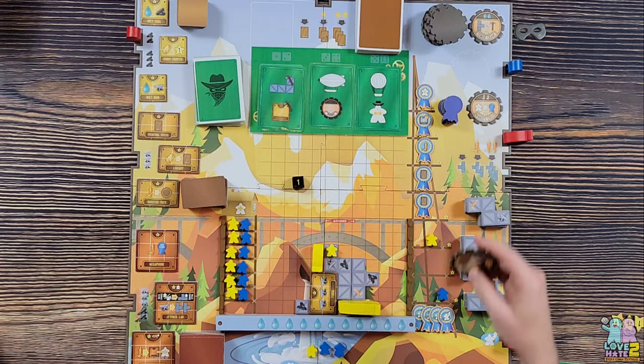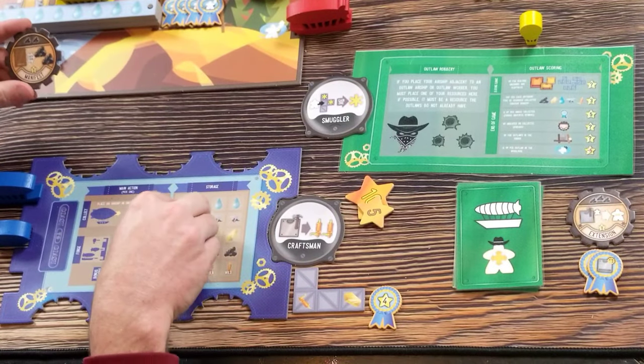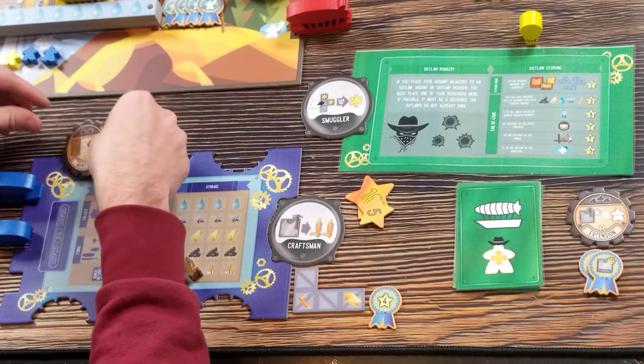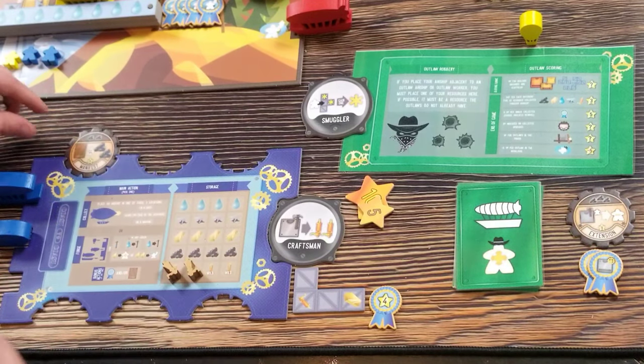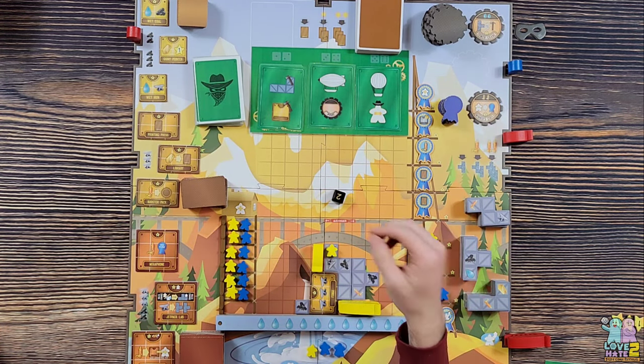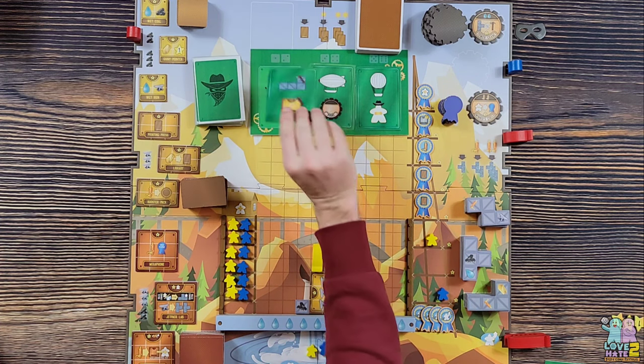Back to me. I send my blimp over to take an upgrade, spending two coal. This is the manifest upgrade - it gives me six points at end game and once per turn I can discard one card to gain two coal. That's my turn.